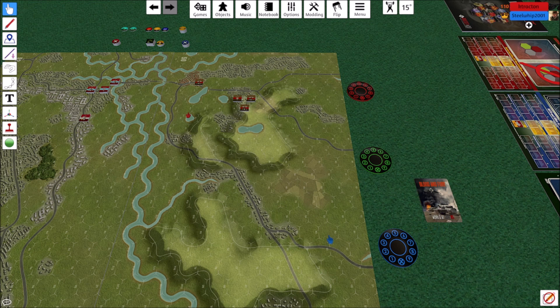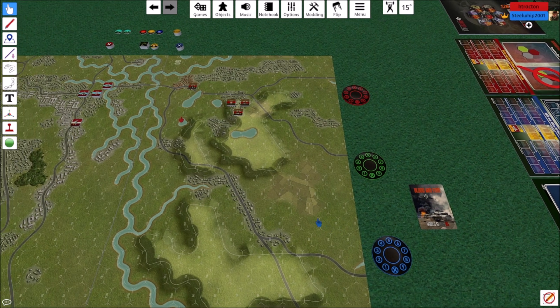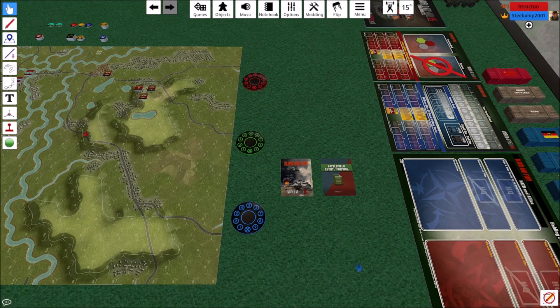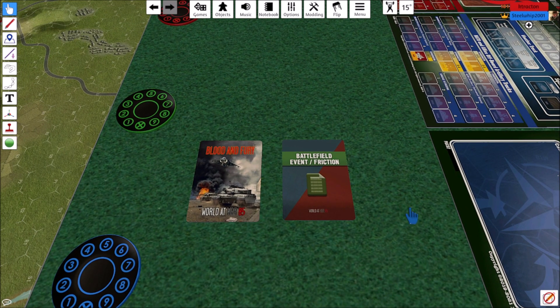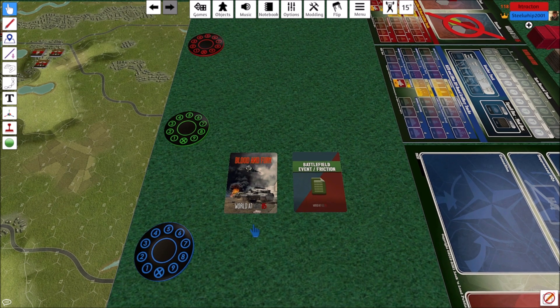We have a little scenario set up and we're going to pull some cards and go through a turn or two. We have the op stack — let's pull the first card. Battlefield Infraction — we're going to ignore that for now because I don't have that table up. This card is in every scenario; for a learning scenario you don't use it. It's essentially a random event table that can give additional formation activations, variances in reinforcements or detractions. It stays fresh every time. We'll go to the next card.